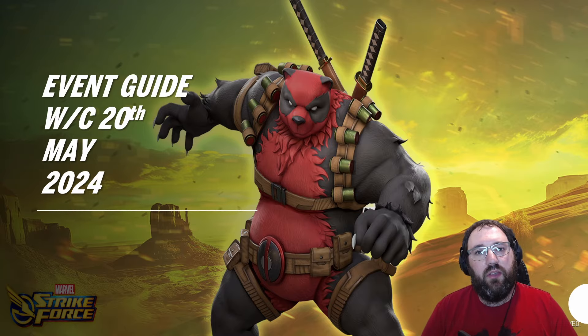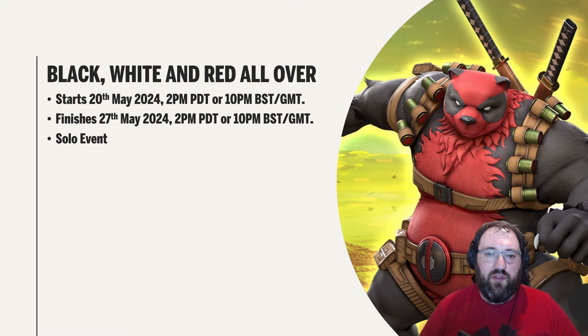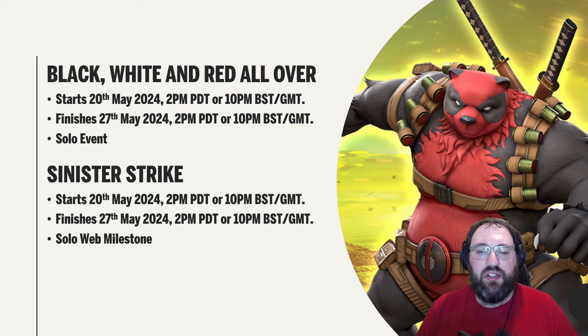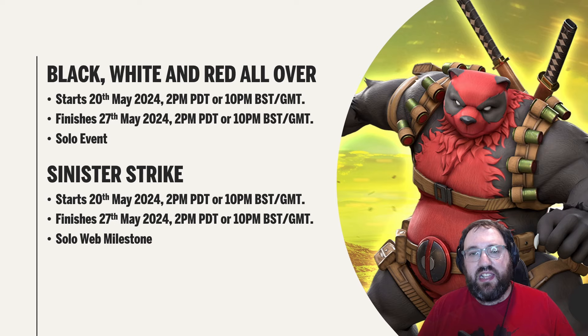This week's event is Black, White and Red All Over. It has already started at 10 PM BST or 2 PM PDT and it is a seven-day event finishing on the 27th of May. It also has an associated web milestone called Sinister Strike, which also started already and finishes on the 27th of May — a seven-day web milestone, so no need to go there daily to collect.